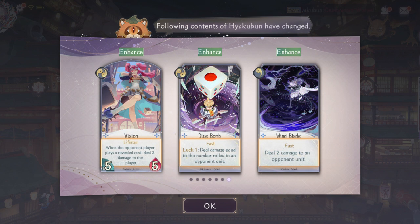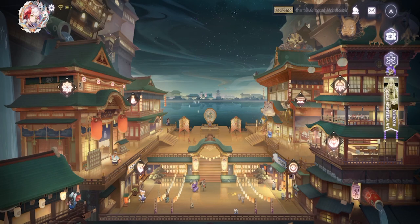Divine Shadow will see more play now because of that extra one attack, and the alternate art just got released. Vision got a Lifesteal keyword — now you can use it offensively, not just sitting back waiting for the opponent to use something. Dice Bomb getting Fast is very good, and Wind Blade can now target every unit — that's awesome. Now Yoko is essentially a cheaper and faster Itsumade.